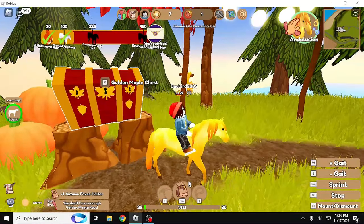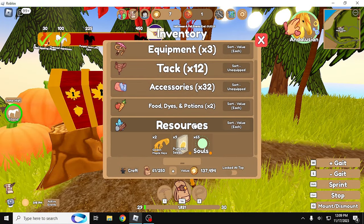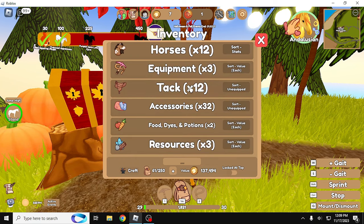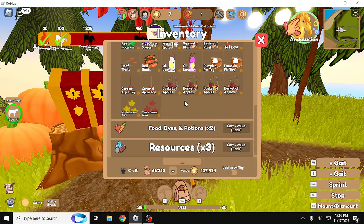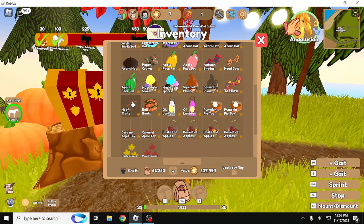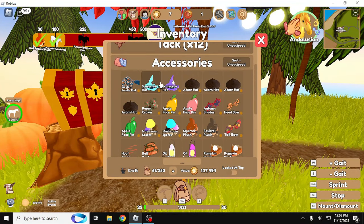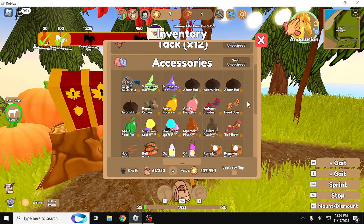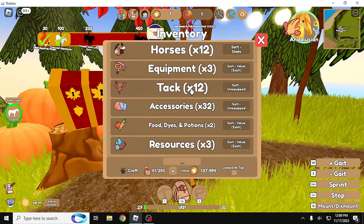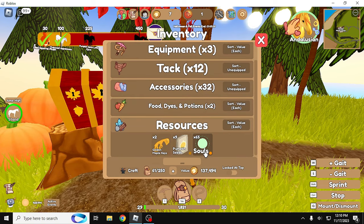So that is it on the fall accessories. We got a lot of halters and a good chunk of stuff. The nicest things I'm probably going to keep are these oil lanterns for trading purposes, the hoof trails, and keeping the scarecrow items for trading as well. Otherwise I'm going to be selling all of this stuff in my market. Last but not least, we are going to trade in the souls — not going to get me too far, but we'll just see what happens.